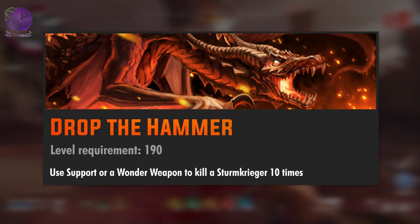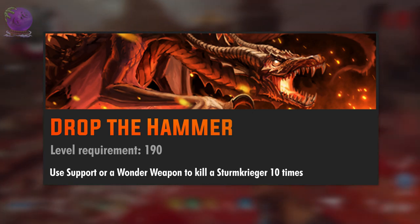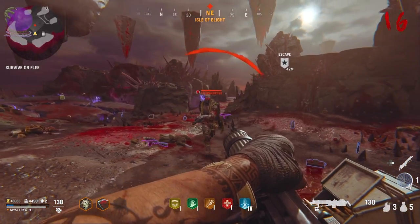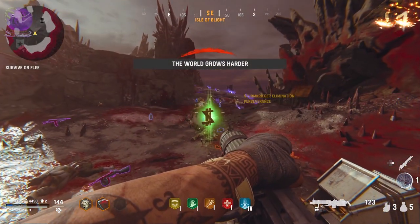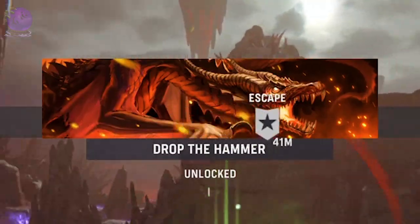The level 190 challenge is called Drop the Hammer: use a support or a wonder weapon to kill a Sturm Krieger 10 times. This is pretty straightforward and you can kill countless Sturm Kriegers in the void. If you use the decimator shield, weaken the Sturm Krieger first. In my opinion the death machine is the best weapon to complete this challenge.